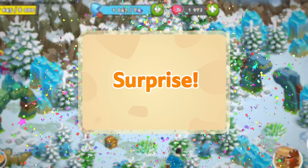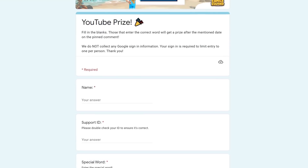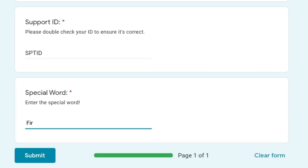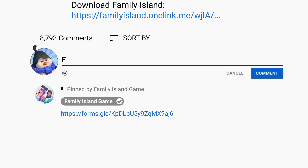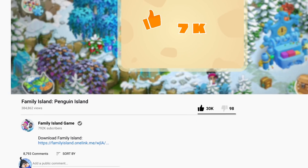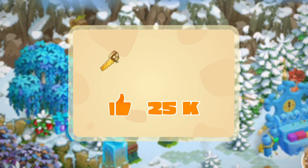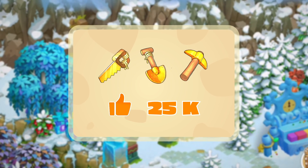Surprise! We have a surprise for you! On our pinned comment below, click the Google Form link and enter the word Furman and your support ID. All participants will get 150 energy. Be sure to comment the word Furman below too so that we can help spread the word. There's more! If this video hits 25,000 likes, all participants will also get one of each gold tool.